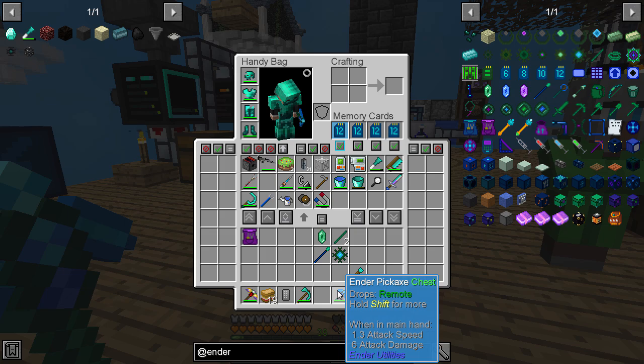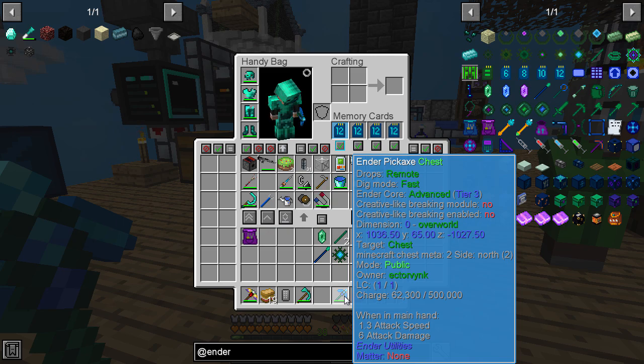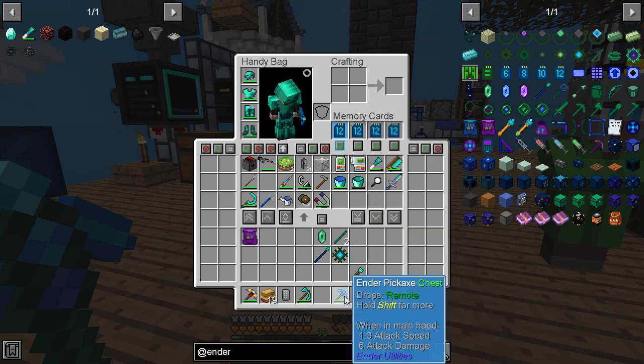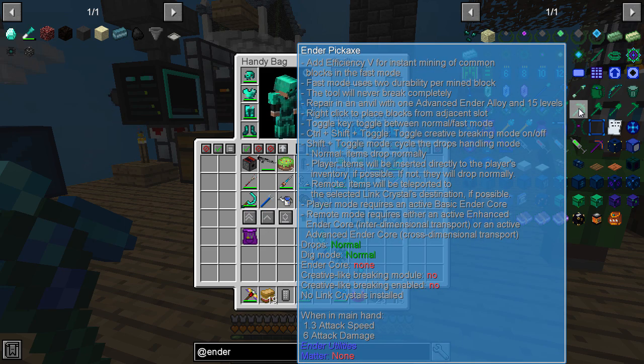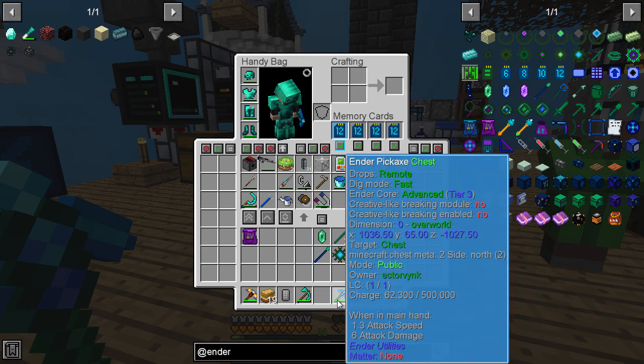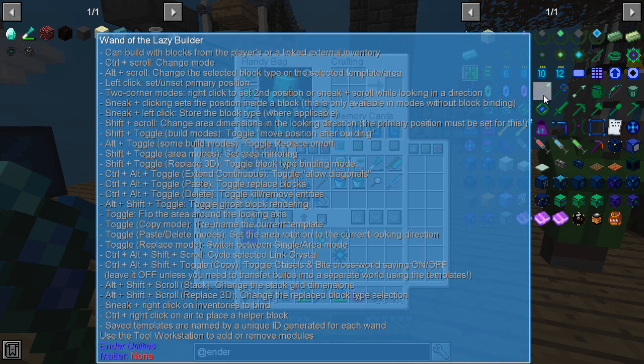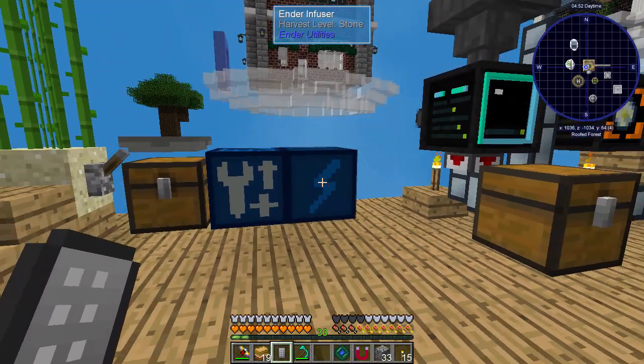That remote drop mode also overrides my magnet, which is interesting - could be a nice fallback. The way I figured this out: shifting on the item in-world doesn't tell you much, but shifting on the slot in the UI gives you a huge list of all the toggles. It's a little weird to navigate but that's how you find everything. The Wand of the Lazy Builder has an absolutely crazy number of toggles and I don't even understand most of them yet.